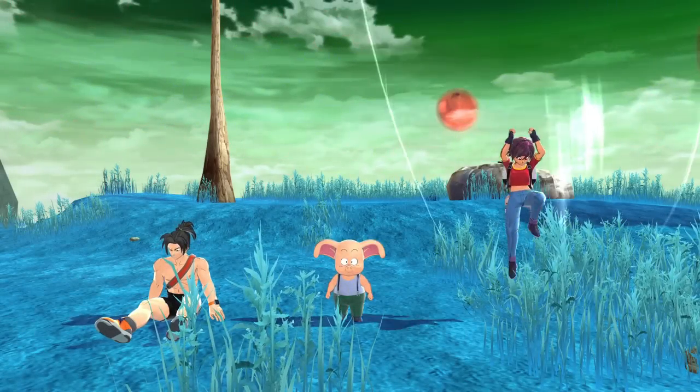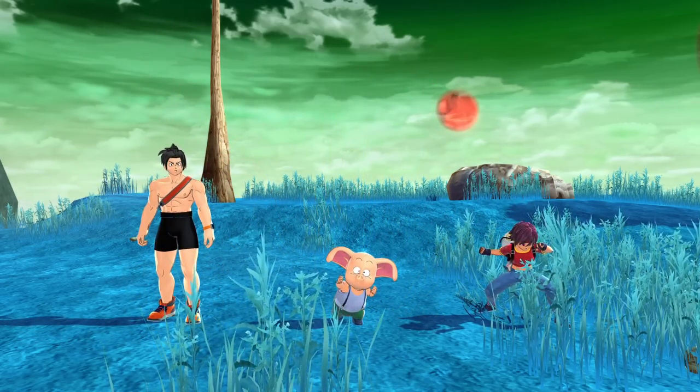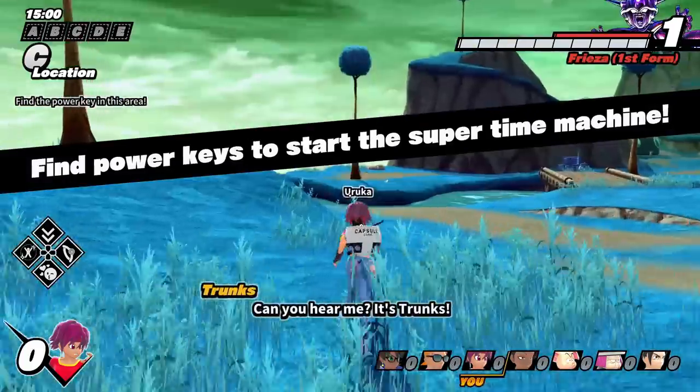Alright, game one — let's see what we can do with Temporary Retreat. Obviously we need people to go down for this to actually work, so I'm hoping on my allies' downfall — not that I want them to die, but, you know. We are up against a Frieza though, so we'll see what happens.